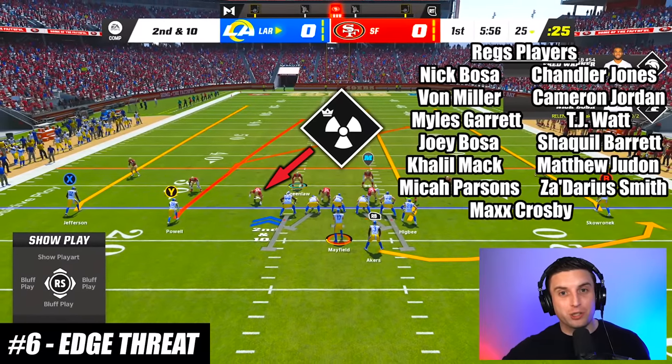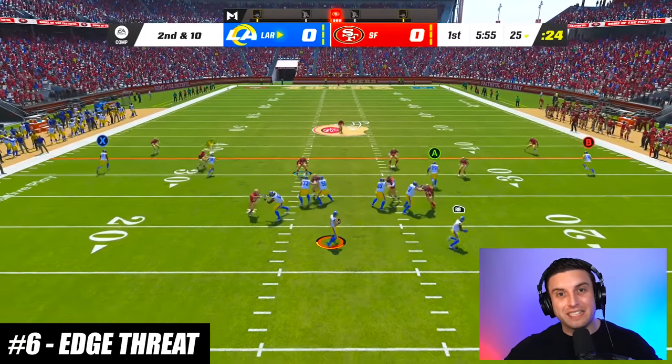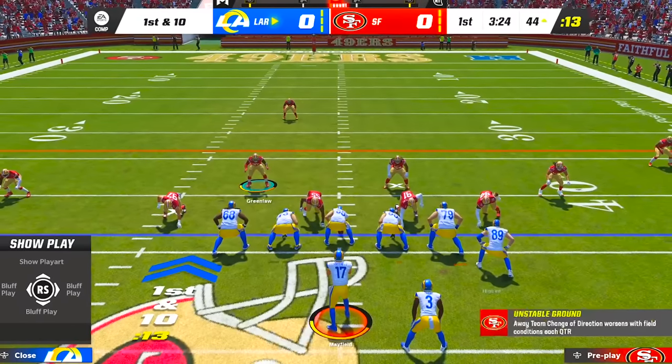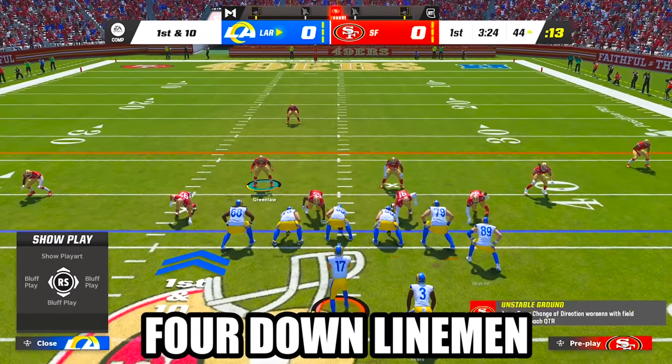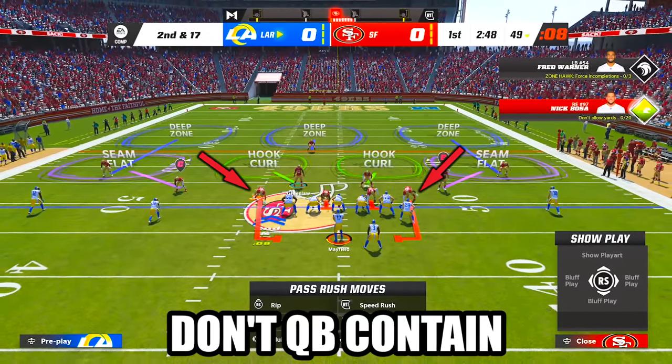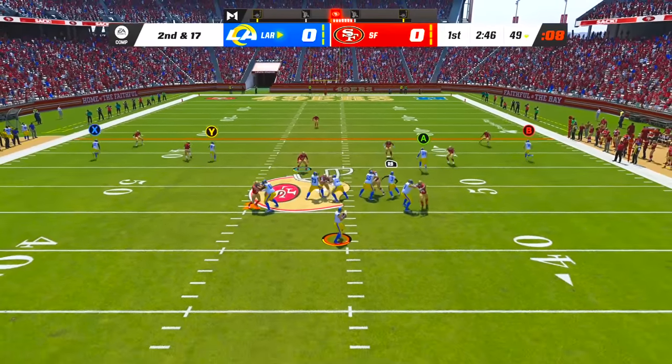The Edge Threat ability is incredibly strong on defensive ends since it nearly guarantees dominant pass rush wins on the outside. For the best results, make sure you're playing in a four down lineman set like Nickel Over, Big Nickel Over G, or Nickel 2-4, and make sure you don't QB contain since that'll prevent the ability from working.